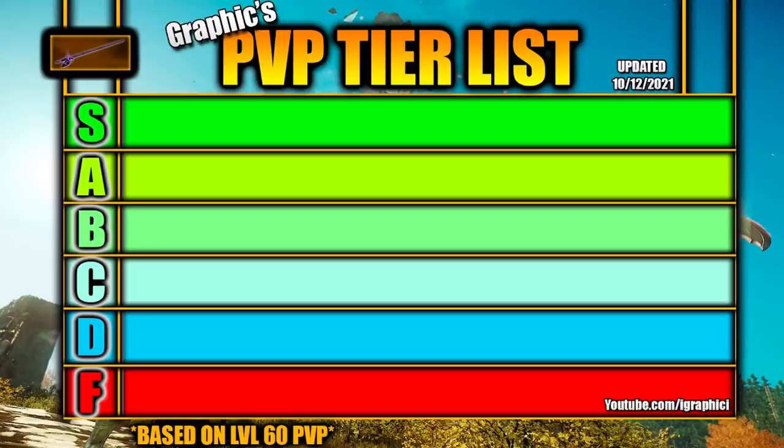The meta changes within this last month — not too much has changed other than the meta. We're going to talk about what weapons are starting to shine in War, what weapons are starting to shine in Outpost Rush, and what weapons are starting to shine in open world PvP, duels, 1v1s, large scale 10v10s, and 20v20s like Outpost Rush. We're going to cover it all, and this is all going to be based on level 60 PvP.